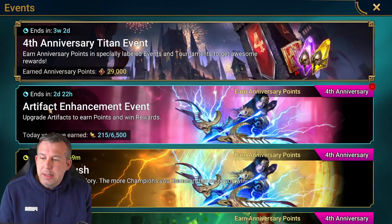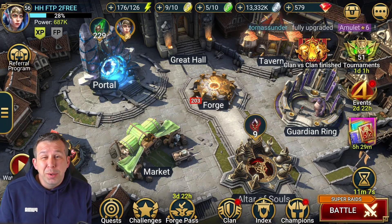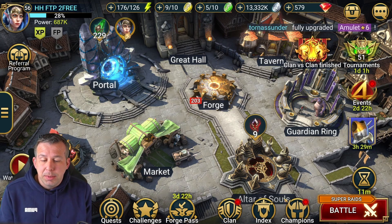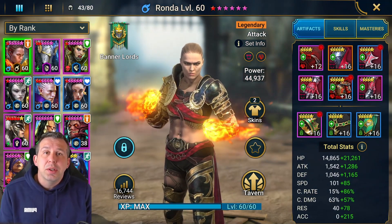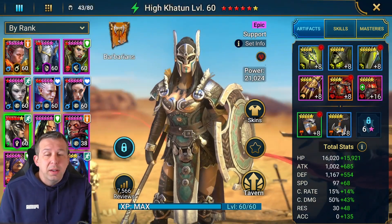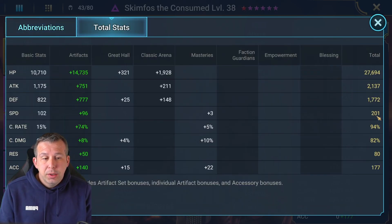We've got an artifact enhancement event going on. I've got quite a lot of silver - probably the most silver I've ever had on the free to play - because I've been doing tons of campaign. That's how I got my six-stars done. Loads of campaign, not really focused anywhere else, means you start to get your silver reserves back up. Hikartoon definitely needs to now be fast. Skimfoss is probably not in a bad build already, honestly.